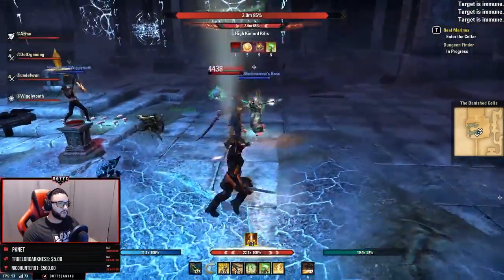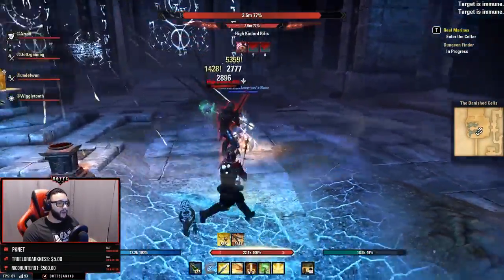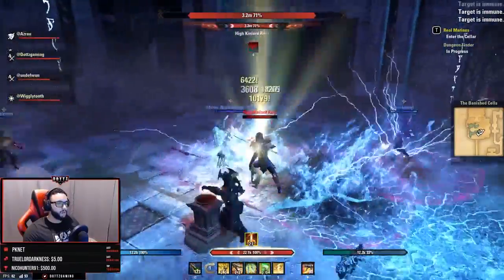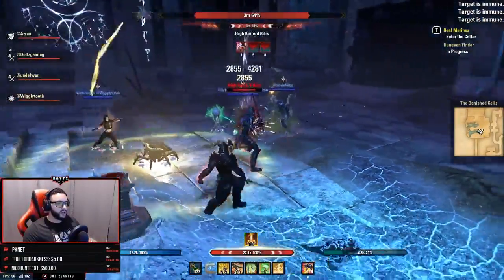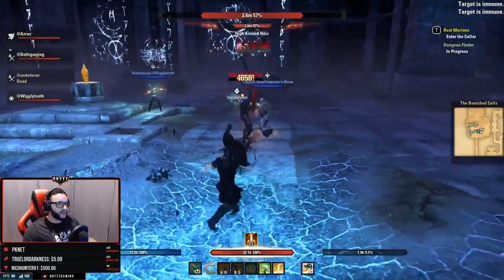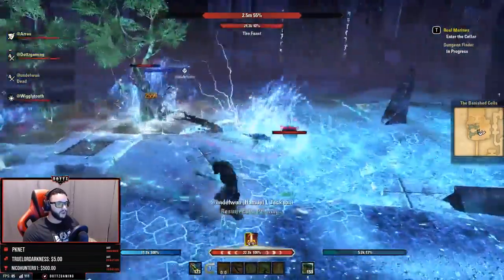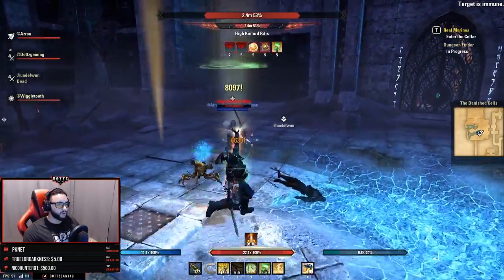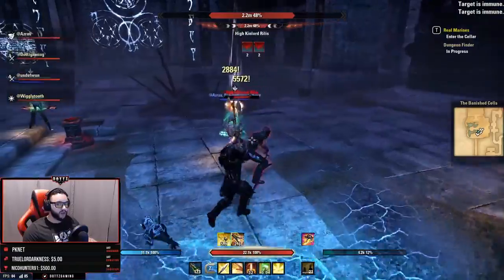Realis also drops a lot of big flame AOEs around the room that deal considerable damage. After those drop, he will perform a heavy attack fairly soon — you need to be blocking or dodge rolling it or it will deal a big chunk of damage. He also fires a magic bolt projectile at players that can one-shot or deal a lot of damage, and it will knock you down. Block it or dodge roll it. As you can see, one of our DPS got caught in the fire mechanics there.